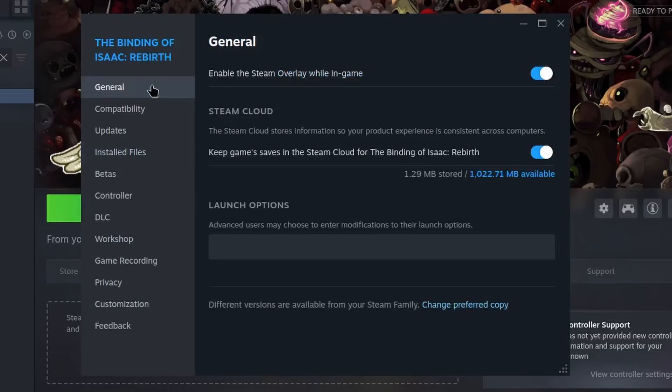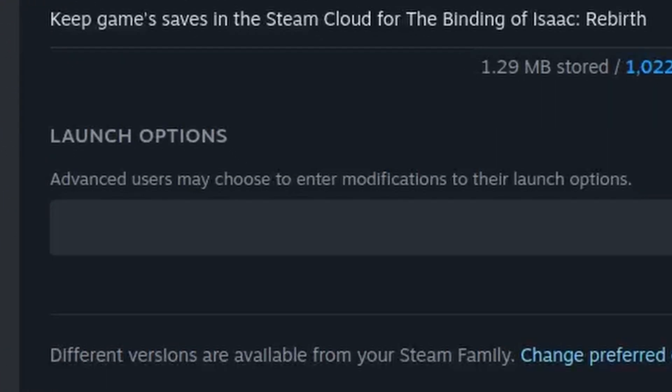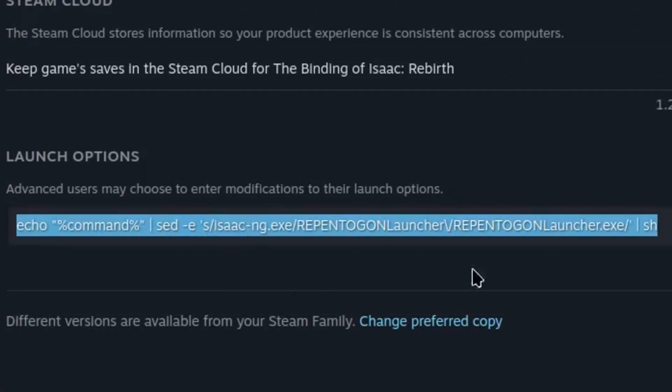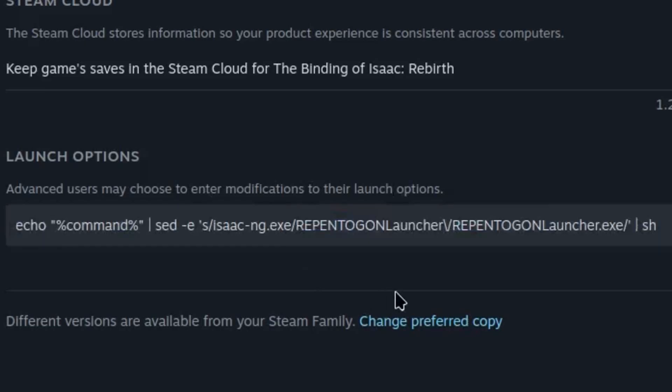Return to the prior Steam menu and click the General tab. In the Launch Options box, paste the following command found in the description, pinned comment, and on screen. Pause the video if you need to.